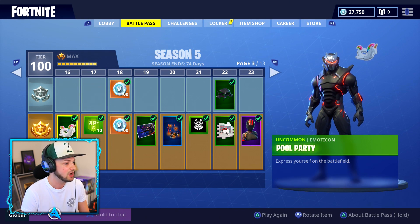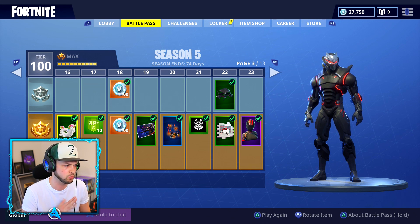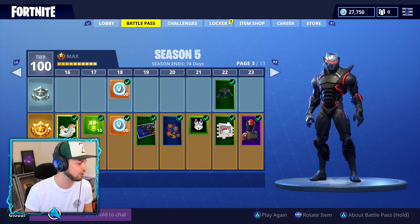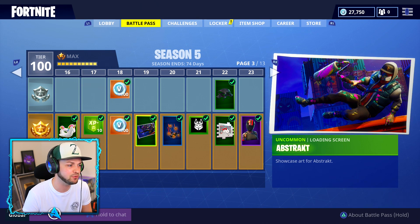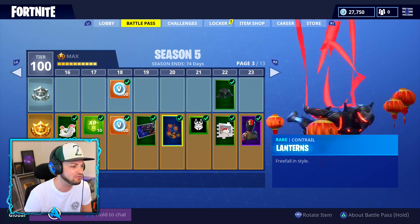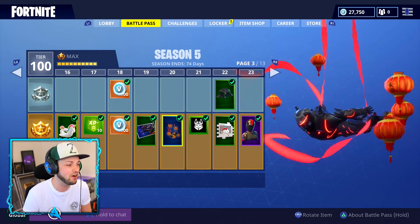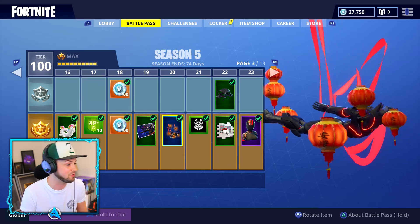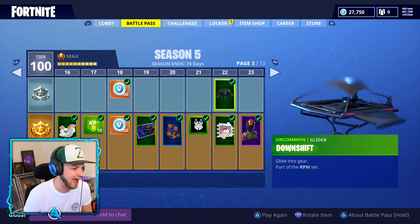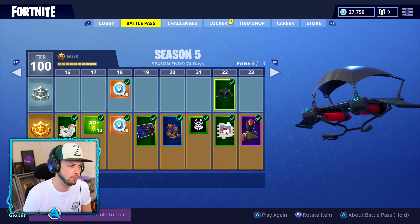Moving on to the third page, we've got ourselves the pool party emote. That looks very cool. There are some rumors of a back bling as well, so maybe that's within the battle pass unlock too. We've got an abstract loading image - abstract being from the last season. Our very first lanterns trail within Season 5 - a lot of lanterns going around everywhere. That may block your vision a little bit as you're gliding down. Strawberry paws, and we've also got ourselves downshift.